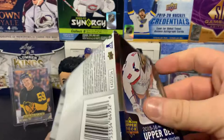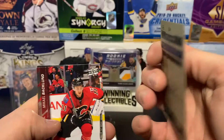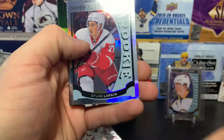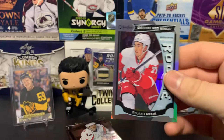We've got Gingla, another Penguin, Oli Maatta, Connor Murphy, and an OPG update — Patrick Sharp for the Stars. We also got the checklist with Carey Price and Henrik Zetterberg. And we've got another OPG rookie — Dylan Larkin! That's actually not bad — the rainbow rookie.